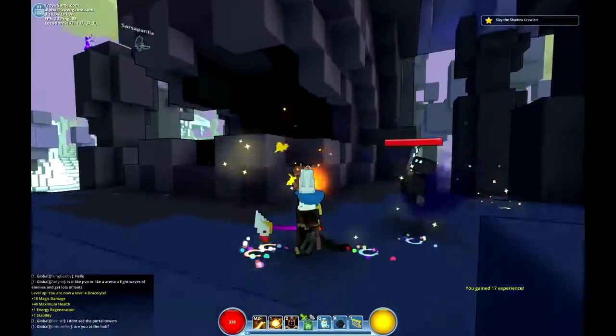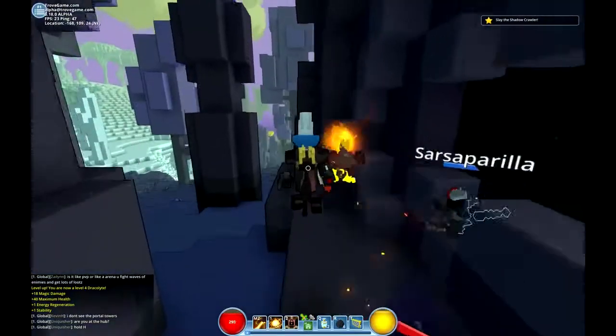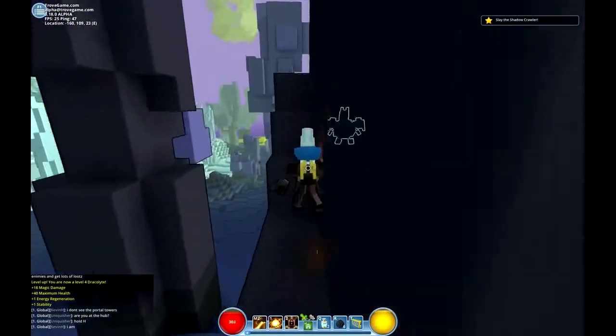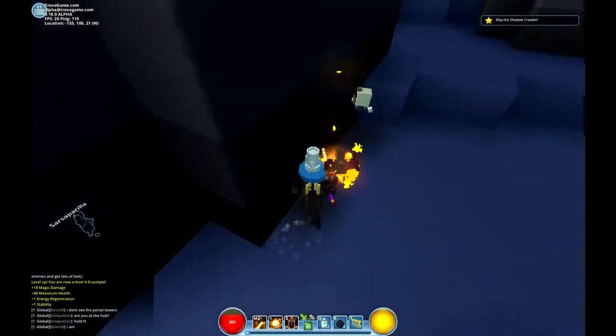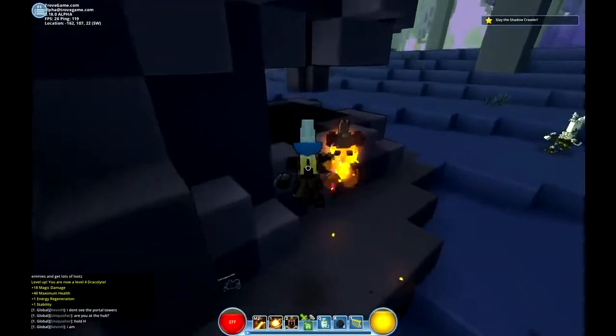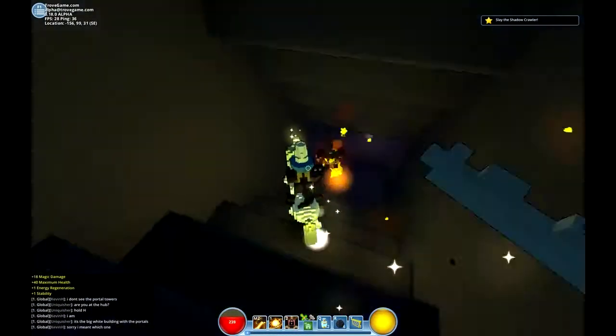There's a pillar up ahead. This booster jump is so fun. Now I'm walking slowly — oh, you have to go underground. I'm getting hit. Oh, there's like a golden spider!